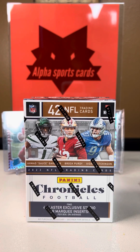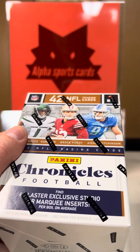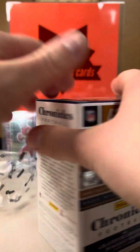Hey guys, what's up? Welcome back to Alpha Breaks. We just picked this up from our local car shop and we're going to open it here. We've got a very good deal on this and these are like the bronze ones — they're not just the base. So we're looking for a Brock Purdy number. Those go for a lot of money, so we're looking for a Brock Purdy right now.